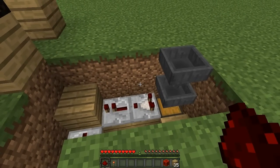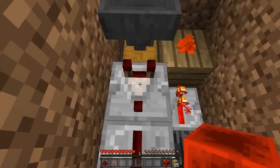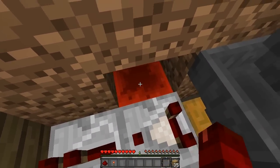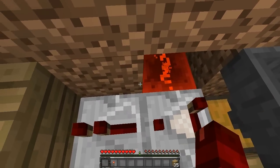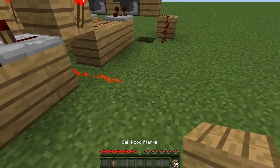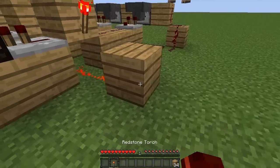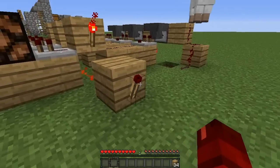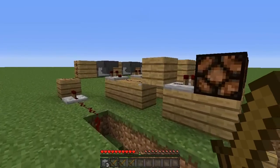Now we need to come back to the payment system — I forgot a vital piece of it. To the left of this comparator, dig out that block and then the block under it. Place a redstone block down and your remaining piece of redstone on top of that. Then for the final torch, place a block of choice at the end of this powered redstone dust and then place a redstone torch at the end — and this is going to be our output.